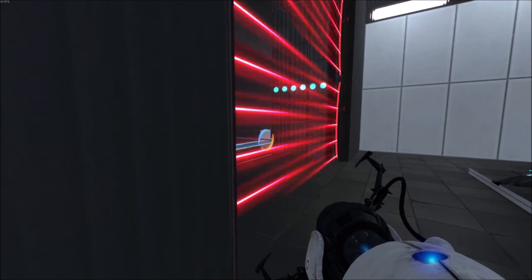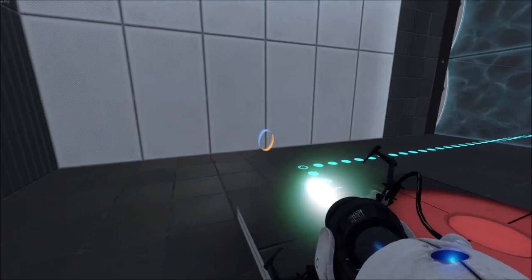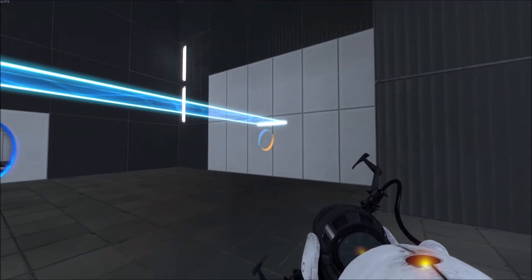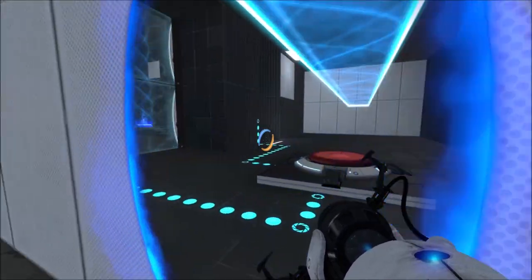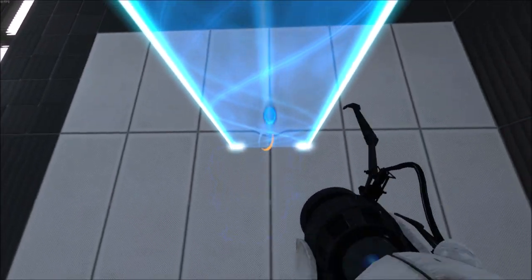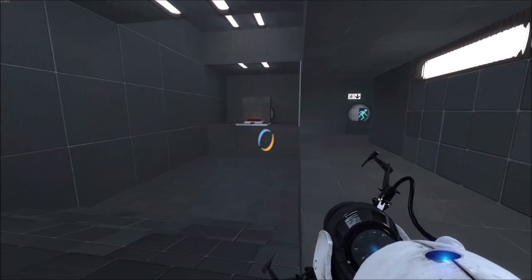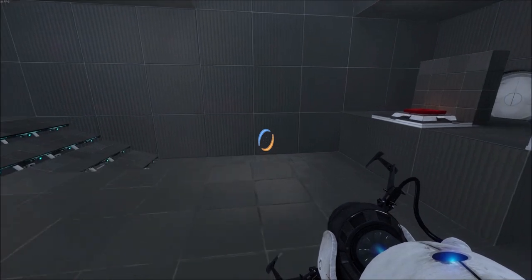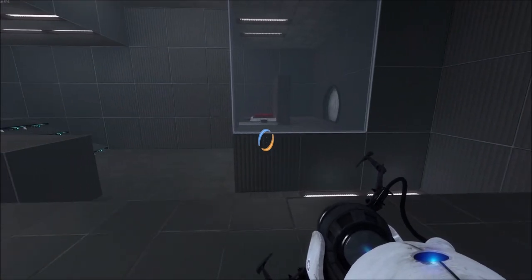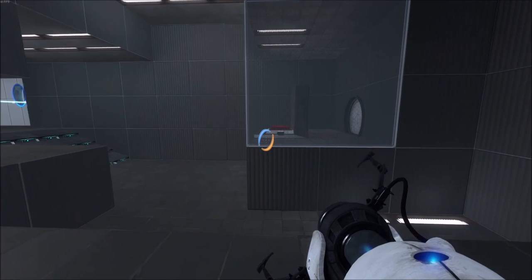There are a couple of things I'm worried about. The first thing is that I am going to lose my cube, and respawning the cube will make me lose my portals which sucks. I don't know — I guess I just have to go there myself. So the cube died; at least I can go here. You have this light bridge. What the hell is that though?